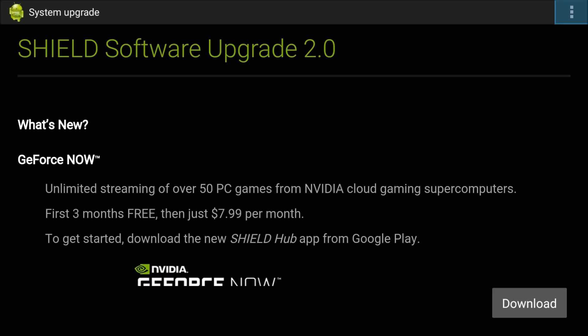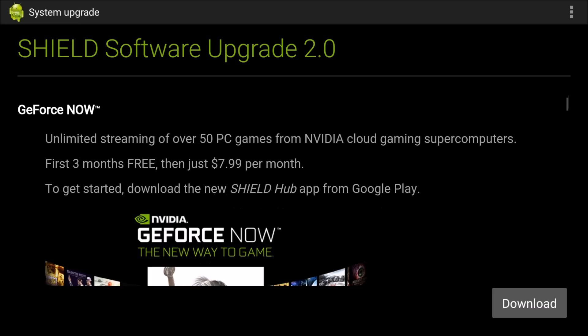So what's new? You get GeForce Now, which is unlimited streaming of over 50 PC games from the NVIDIA Cloud Gaming Supercomputers — basically the same as NVIDIA Grid. They've changed the name, and as you can see, it's free for the first three months and then it's $7.99 per month. To get started, download the new Shield Hub app from Google Play.